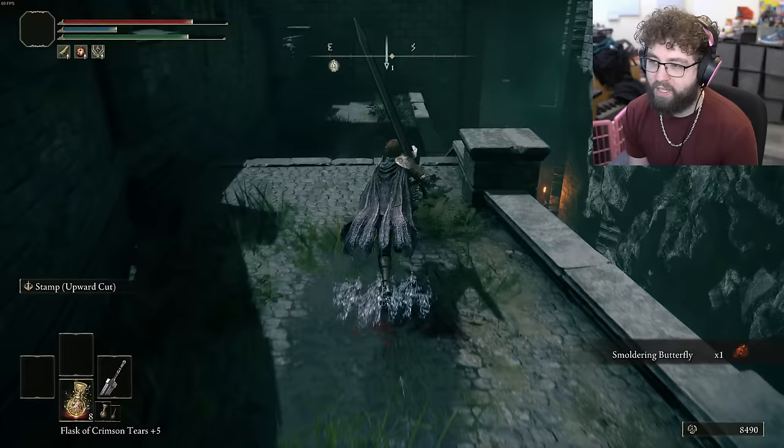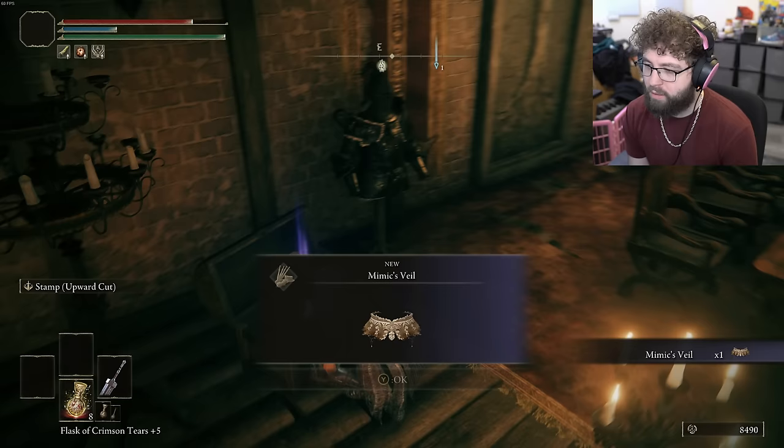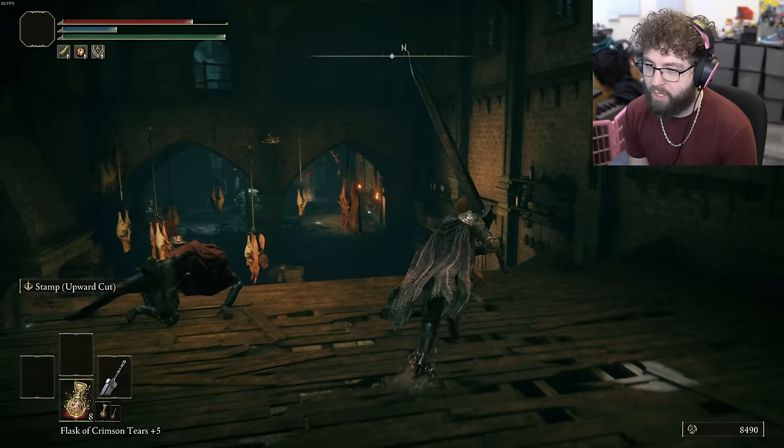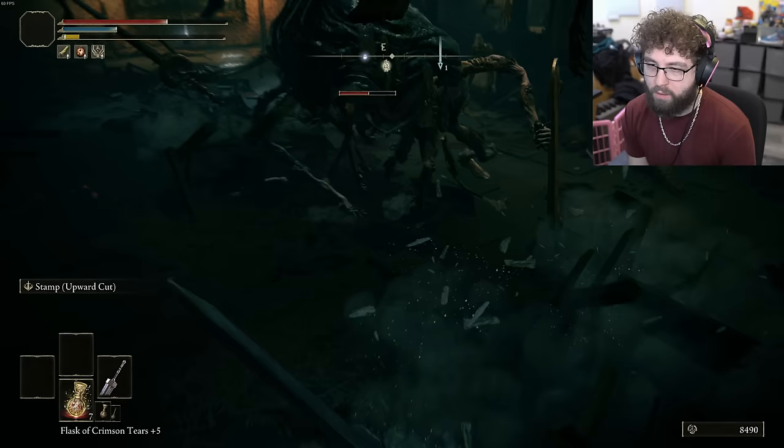There's an item down here as well — isn't that something for a quest line? The Mimic Veil — I remember I turned into a bush the first time I used that. I was beyond confused. Alright, the Grafted Scion is over here, I could just run past it. I'm tired of being afraid of that mob.